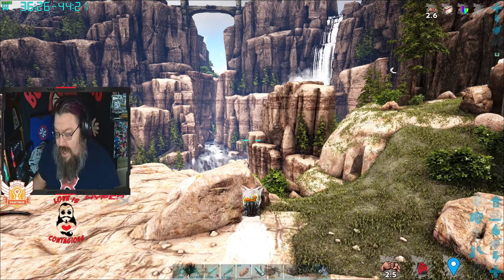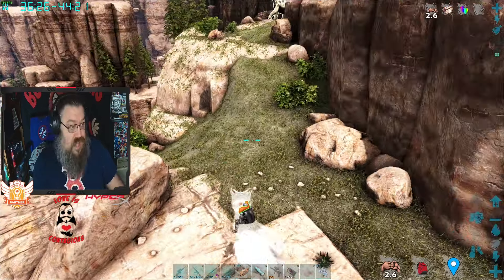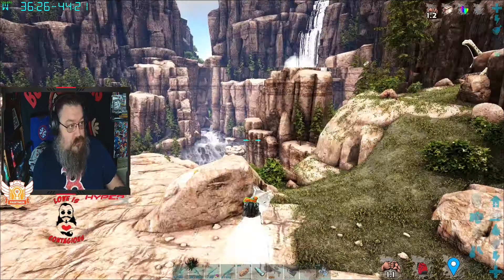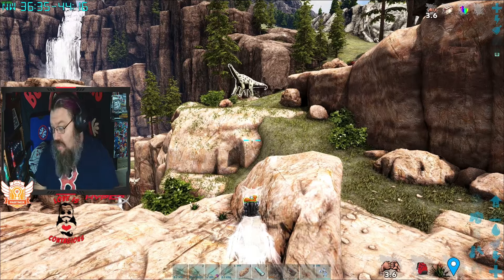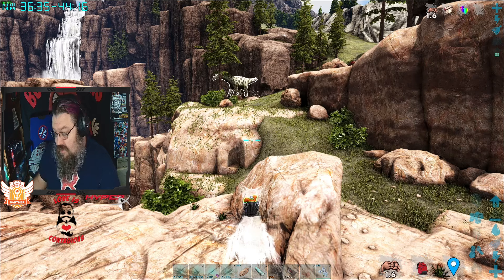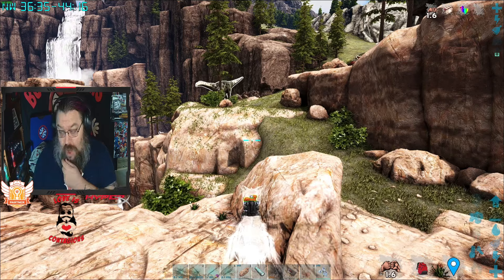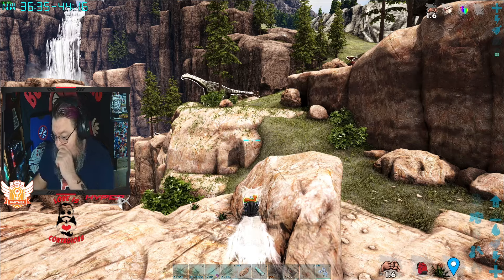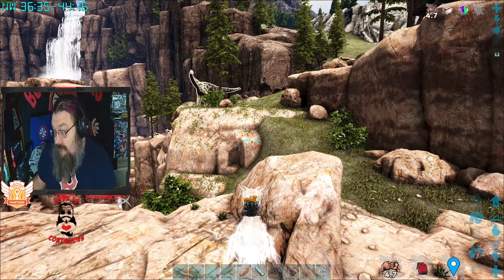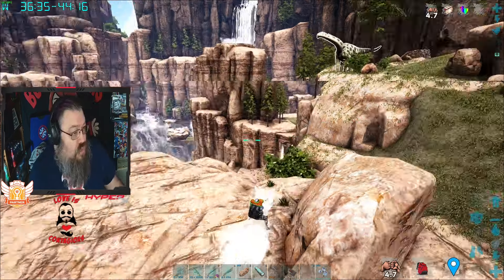When you are riding either a Therizinosaurus or a Gargoylosaurus from the same mod — Additional Creatures to Wild Ark — and you have a red panda on your shoulder, the weight of wood and organic polymer will decrease by 50 percent within the inventory of one of those two creatures. That is really helpful.